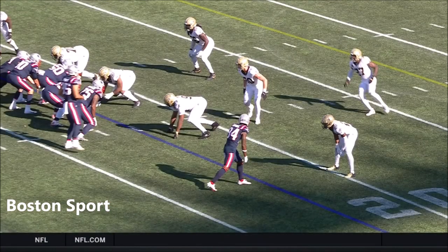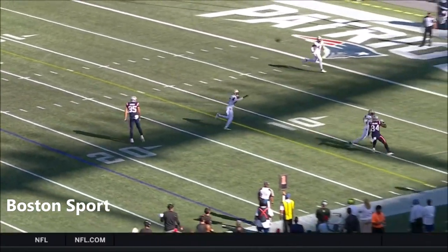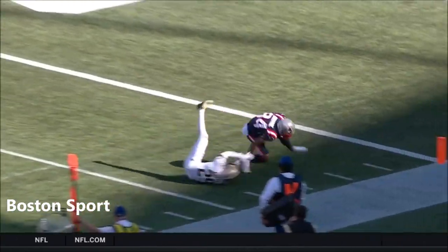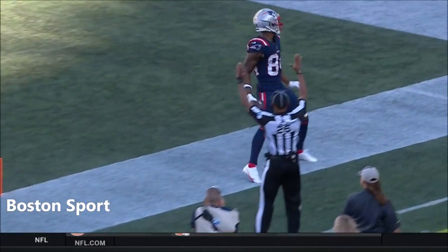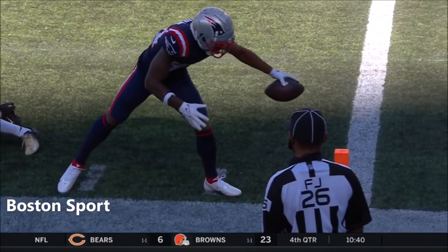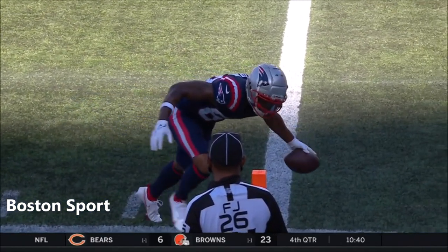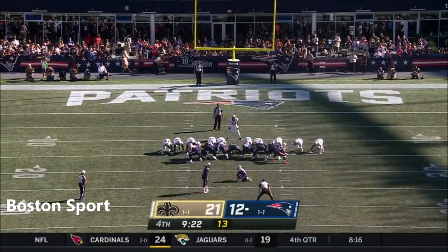Effort on both ends. You're getting the edge pressure right here — you've got it, you see it, you know you're getting one-on-one on the outside to Bourne, and you just throw it up. Let your receiver go out there and get the play. And Bourne — look at the tightrope right here with the feet — just stick the ball over the end line before you go out of bounds. What a play by Bourne.